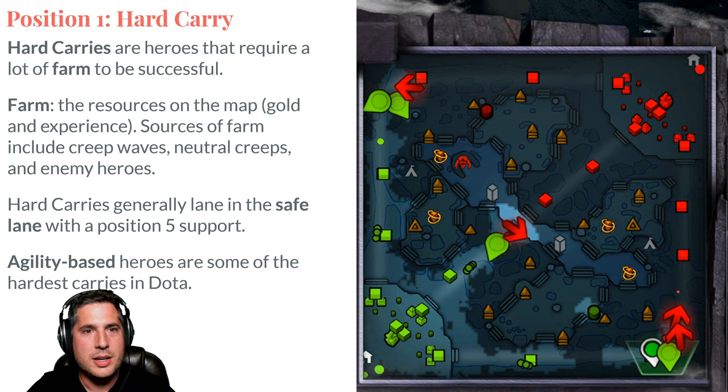Hard carries are often associated with the position 1 hero — the hero that requires the most farm to be successful. Farm is essentially the resources available on the map: the gold, the experience, and of course the runes. Gold and experience are the two primary sources of farm, and you get them from neutral creeps, creep waves, and from enemy heroes.